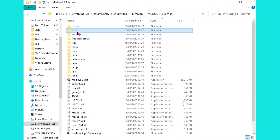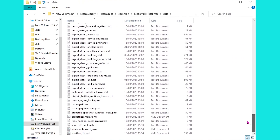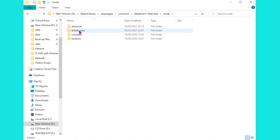The file we need is inside the data folder, so once inside we're going to scroll almost the entire way down until we find export_desca_unit. Now if you want to do this on one of the expansions instead, then you need to unpack those first, but those are inside the mods folder.